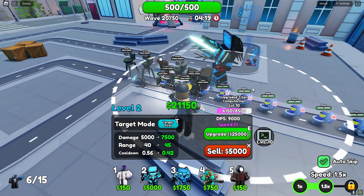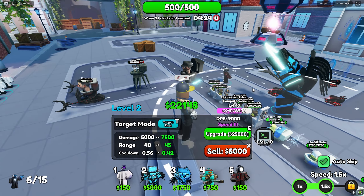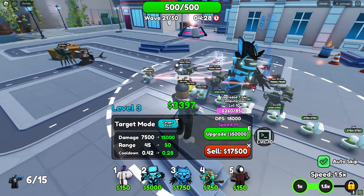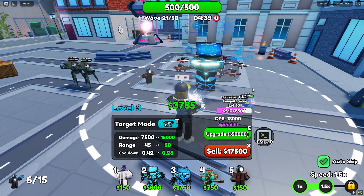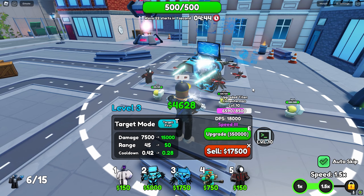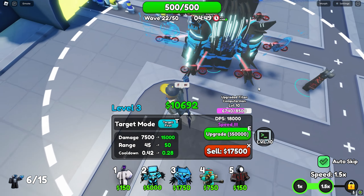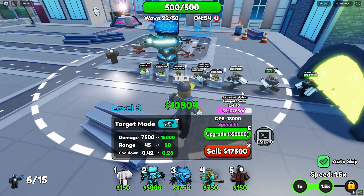We're doing pretty good. His next upgrade is 25,000, so I'm going to do that in a second. Now he's 18k DPS, 7,500 damage, and 0.42 cooldown. I'm going to put on the top right of the screen how much it costs to place him and upgrade him to max in total — I'll put it at the end once he's fully maxed out. As you upgrade him, more red drones appear, which is quite cool. We'll use his ability at the end once it gets a bit difficult.